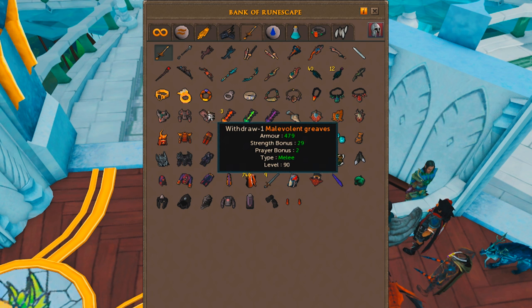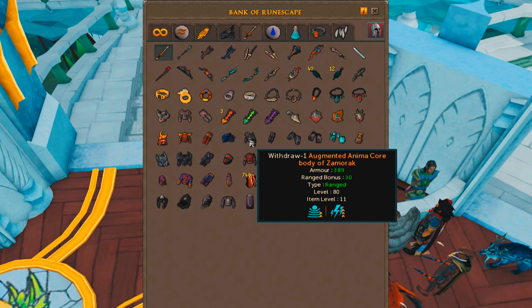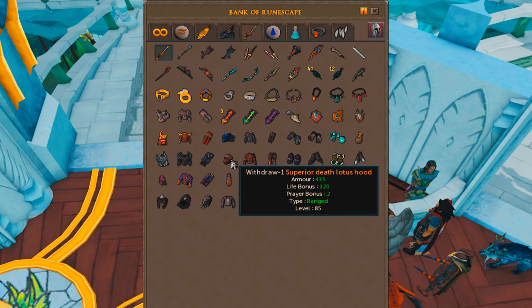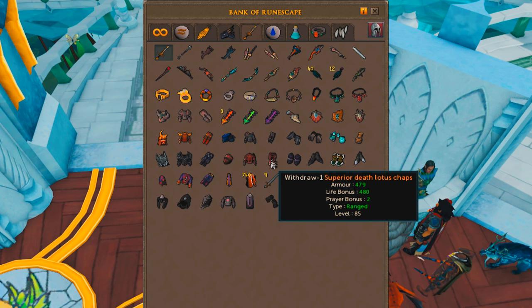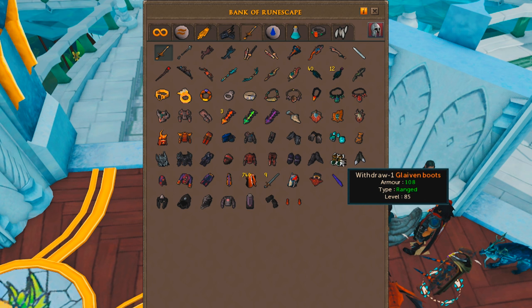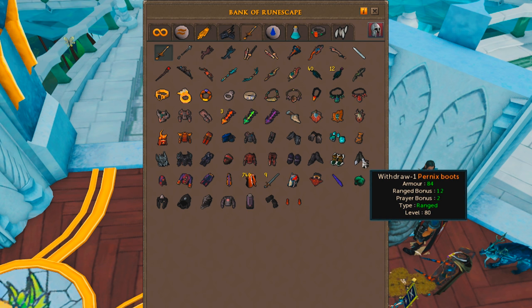Now for some armor: I've got full malevolent, full superior tetsu, and full torva for melee. Haven't augmented anything yet — I only got my bank back two days ago. I've got my kiln capes, bone crusher, all the tier 90 shields. For range I've got a serenic mask and augmented animacore body and legs of Zamorak — I know pernix is slightly better but this is super cheap so it works for now. I also have my superior death lotus which I might augment. Gloves: torva gloves, razorbacks, ascension grips, swift gloves. Boots: torva, virtus, glavens, and pernix. I prefer glaven boots over pernix boots because when I go to God Wars in void — full ranged void — the extra defense bonus is a pretty significant bump up.